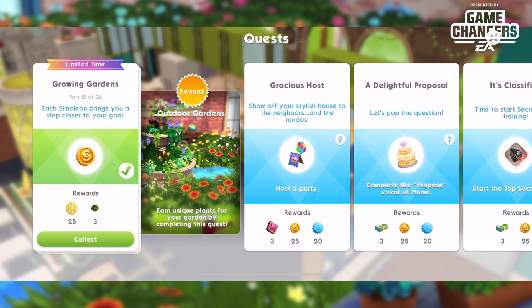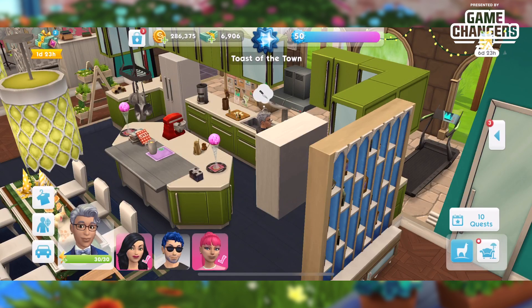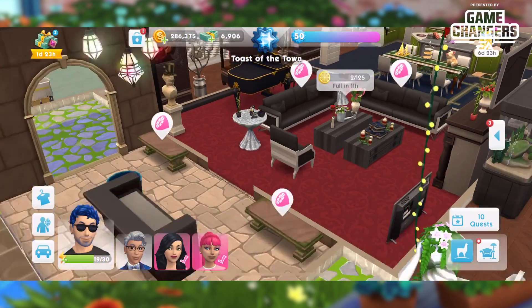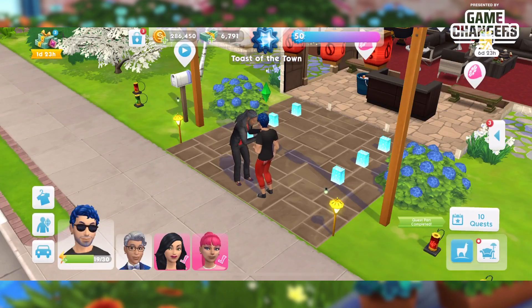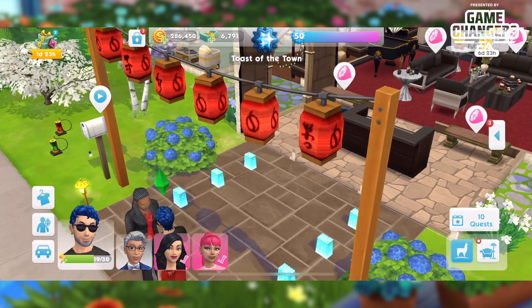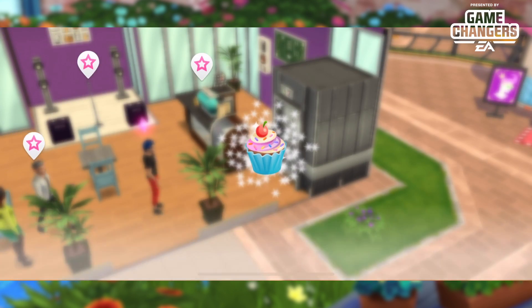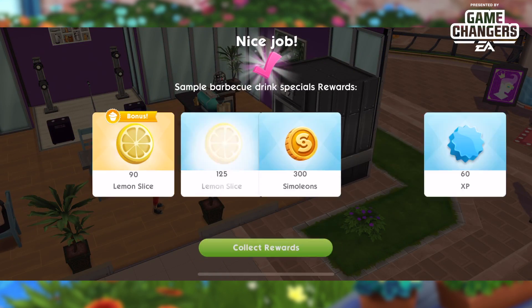Part thirteen is 'Do What You Do Best': complete any five events. Make these short events and get all your sims into short events with other sims — get through them as fast as you possibly can. I did five short events and completed part thirteen. Part fourteen is 'Find the Perfect Barbecue Beverage': complete the sample barbecue drink specials event.